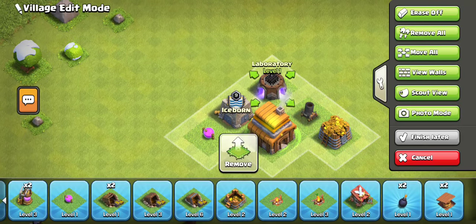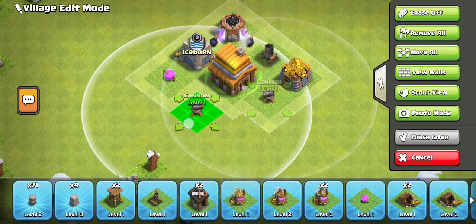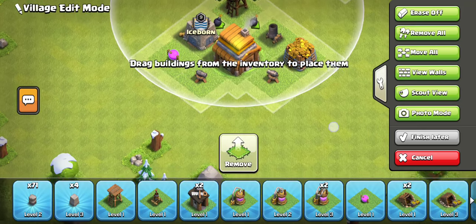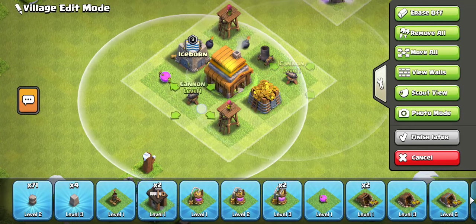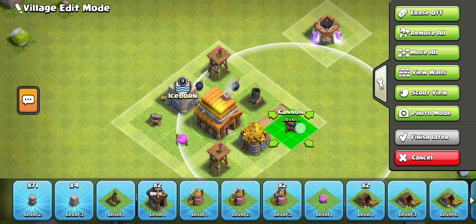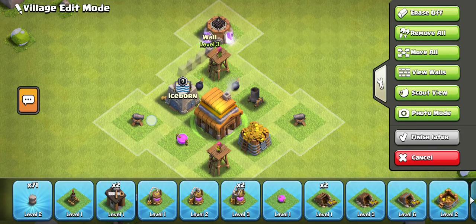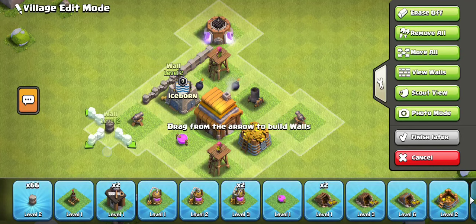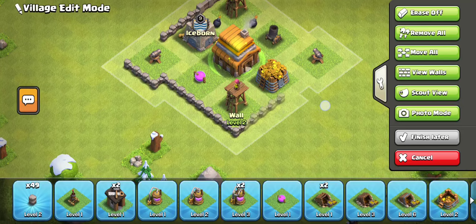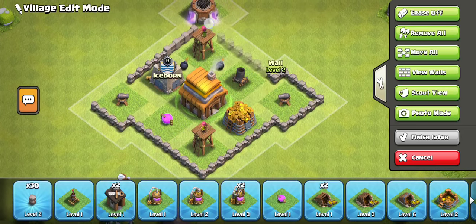I'm gonna place this here, and this here, and this here. I want to have cannons on this end and on this end. I want to have the outer tower here and another outer tower here. I'll replace this and have it like this. I want to have some walls working for me, surrounding my base like this. There's a bunch of new walls at town hall 4 which is pretty cool.